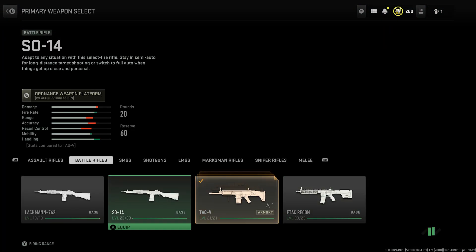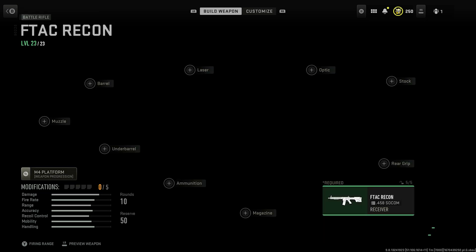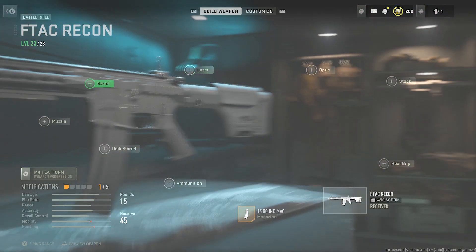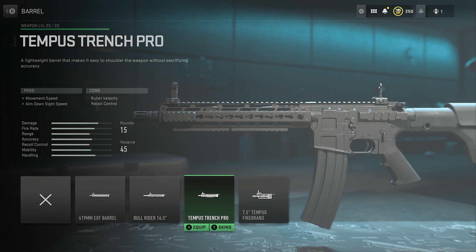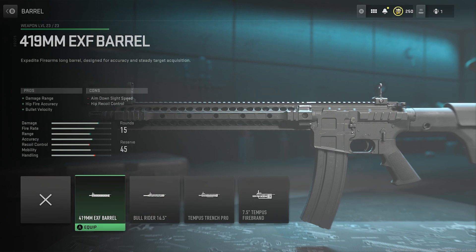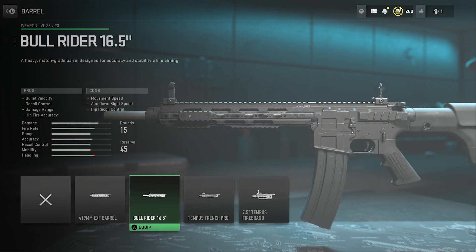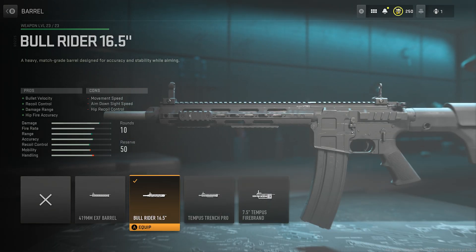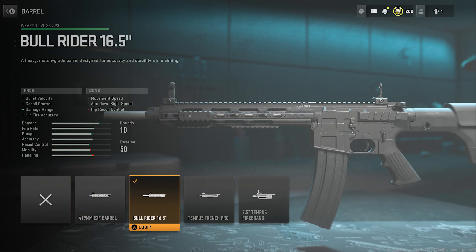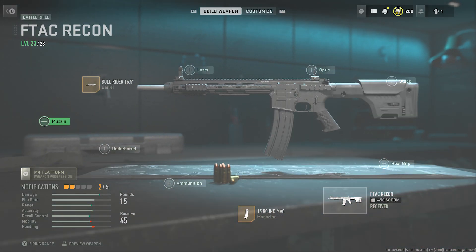The last one I have is the F-TEC Recon, aka the M4. It has 15 rounds — I gotta put them in, we need the damage. This one gives a little bit more damage. It does give you a silencer, a heavy muzzle break designed for accuracy instead, and for accuracy and steady target acquisition. I'll use this, see how that goes. Don't need to put a suppressor, so that's nice.